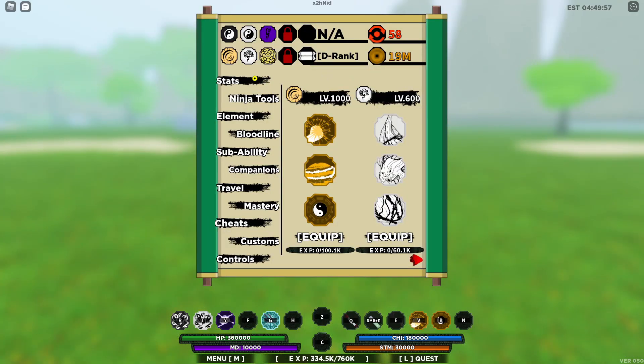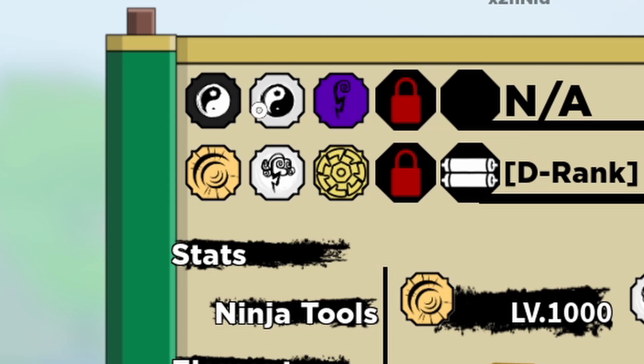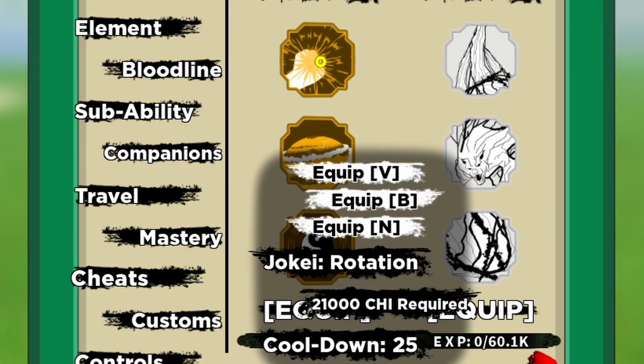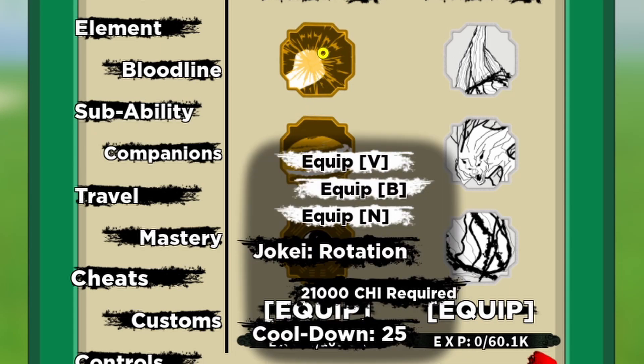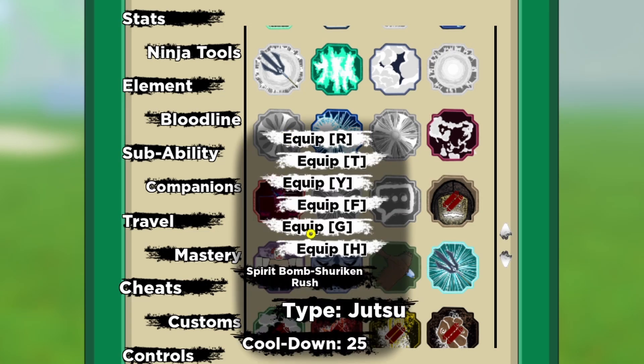We're gonna make this video a little premium because we will use three element slots. We're not gonna use three bloodlines — basically only one bloodline: Golden Biakugan. If you have the normal Jokai, just use the normal Jokai, I think it doesn't matter. But if you only have the normal Jokai, then I recommend also using President Shuriken, Spirit Bomb Shuriken Rush.